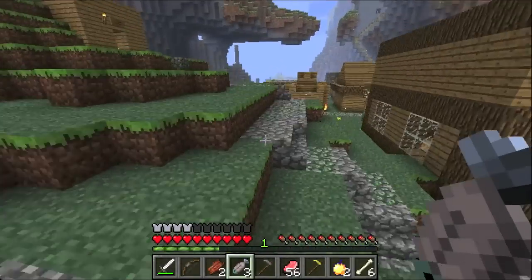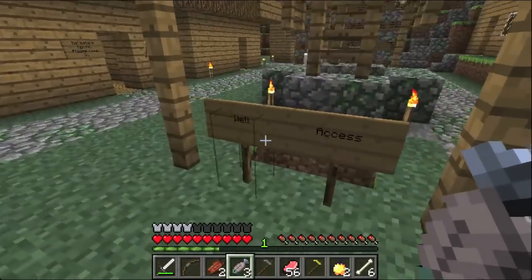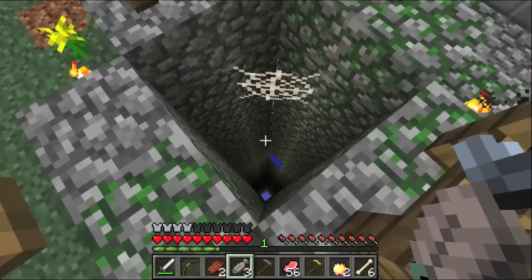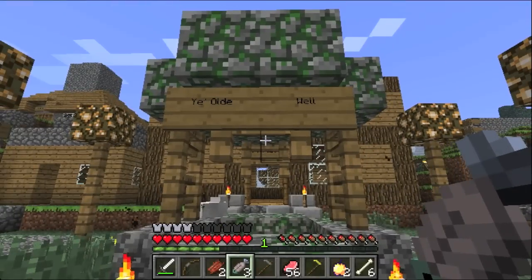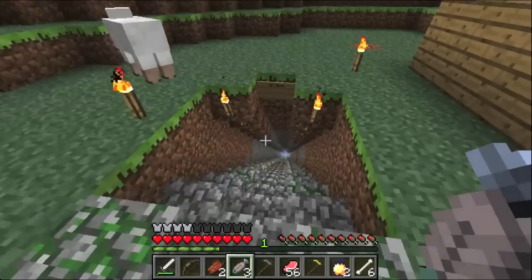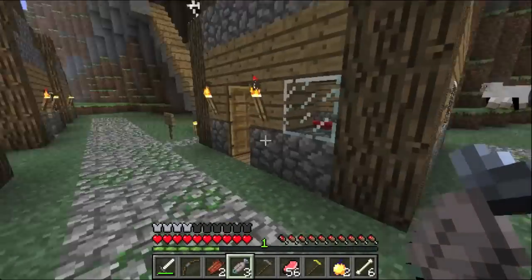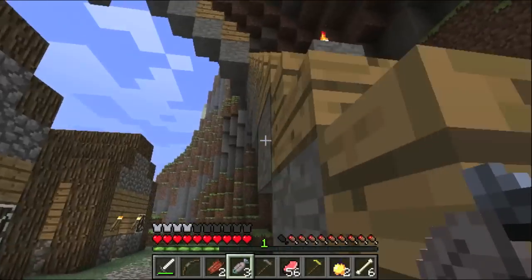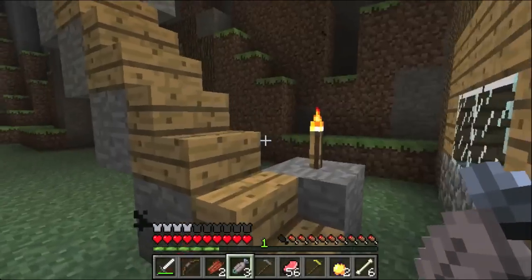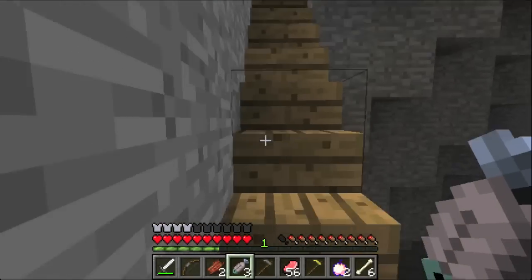I still feel like there's a lot of stuff we haven't found. Let's just check out the town for a couple of minutes. This is like a well. Did you go down the well? No. It's possible to jump down the well. Have you been in this big tower? I haven't been down the well. Oh, it goes down. Probably spawners down here. We're not really good at this, but I suppose it's not that easy either.